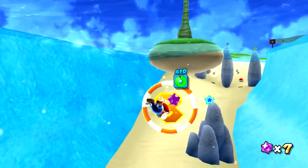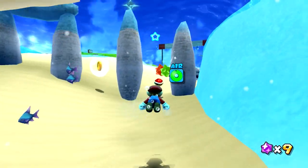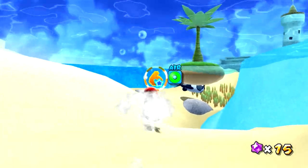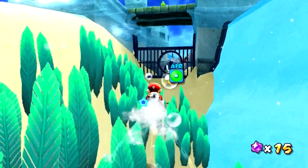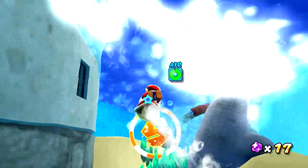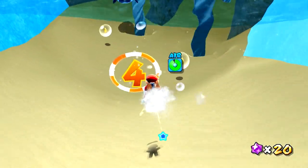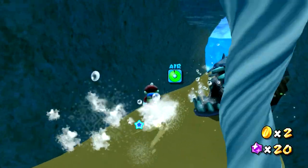Let's try to get some starbits as we progress along as well — that could be quite the boon to our bank account. And by bank account, I mean starbit counter, which is pretty cool. Now that we've got a shell, this should be very simple, very easy. Just moving along, getting through the rings. If you like it, then you should've swum through a ring — that didn't work nearly as well as I hoped, but whatever.